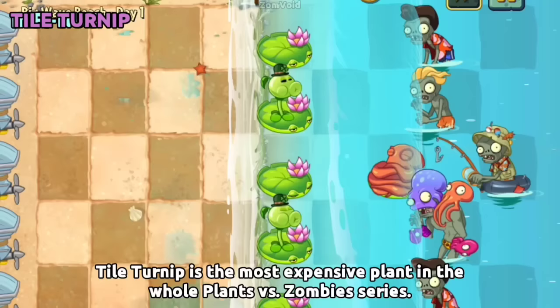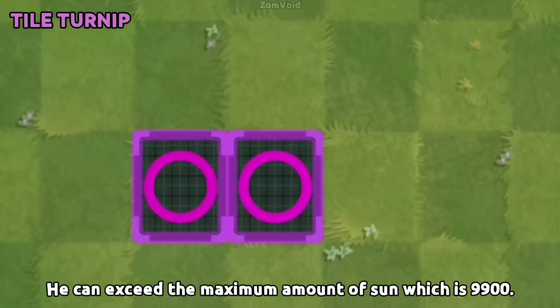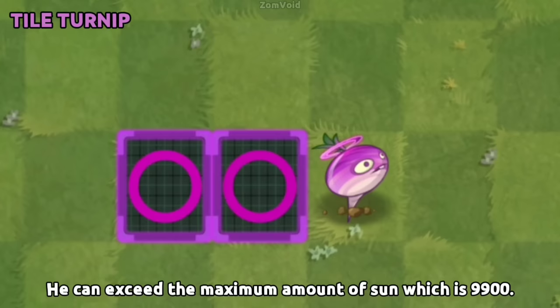Tile Turnip is the most expensive plant in the whole Plants vs Zombies series. He can exceed the maximum amount of sun, which is 9900.